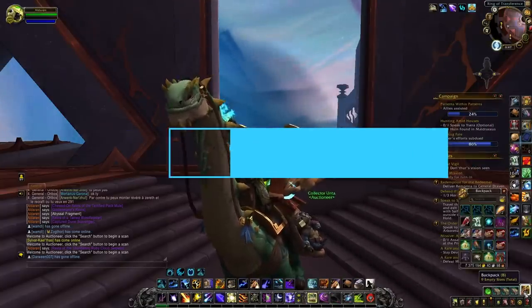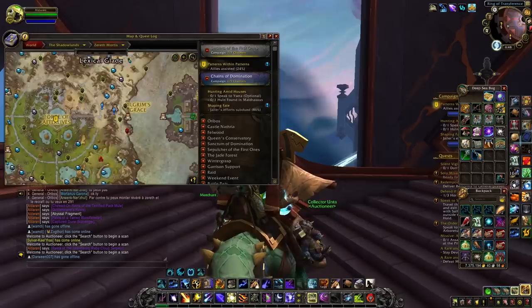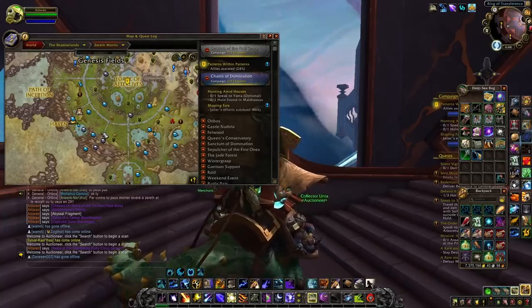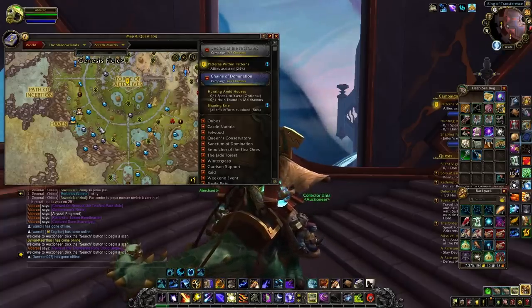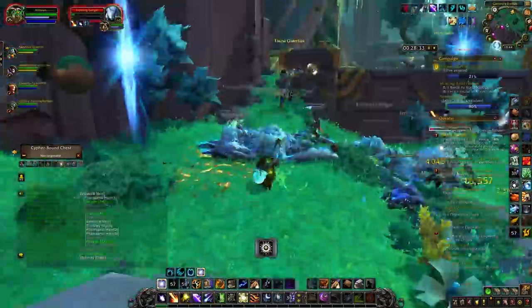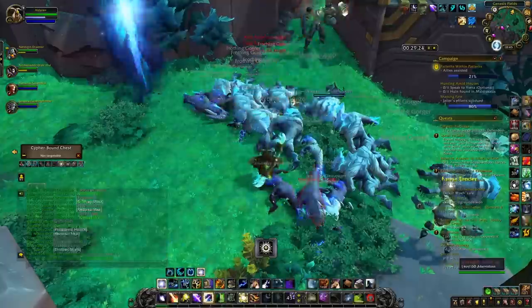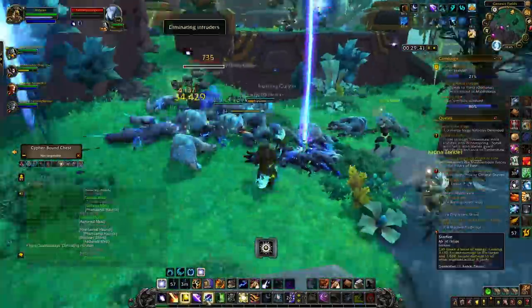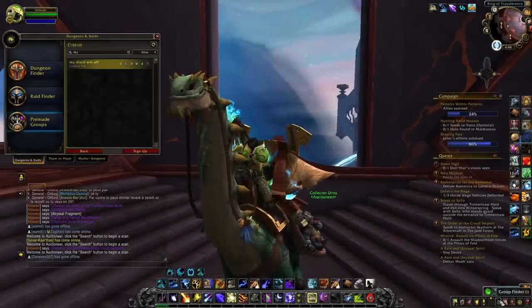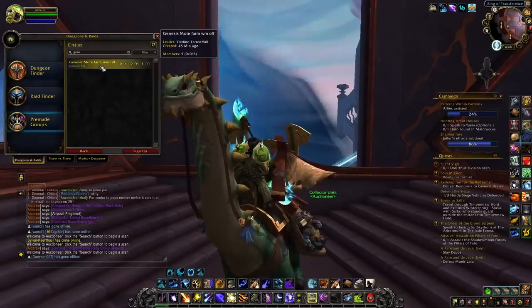At number two we're going to have the Genesis Mote farm. This is a very simple farm — all you want to do is go to Zereth Mortis and kill all the different mobs that spawn from one of the little portals in that part of the map. When you kill these mobs you receive Genesis Motes, and with these Genesis Motes you can go to the Protoform Synthesis forge and use lattices and other items to craft pets that you can sell on the auction house. Just go to custom group search and type 'genesis' to find groups.